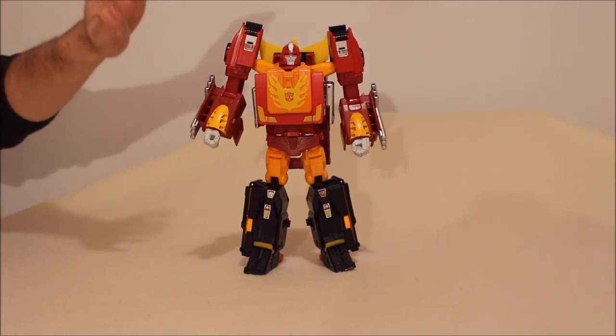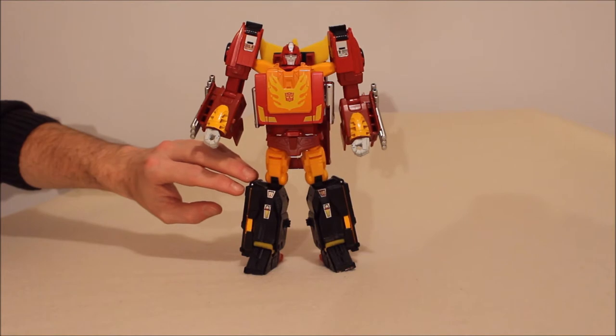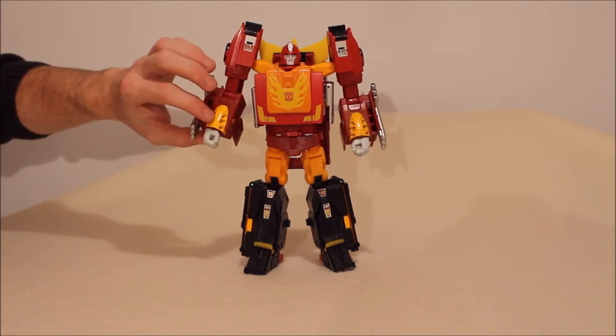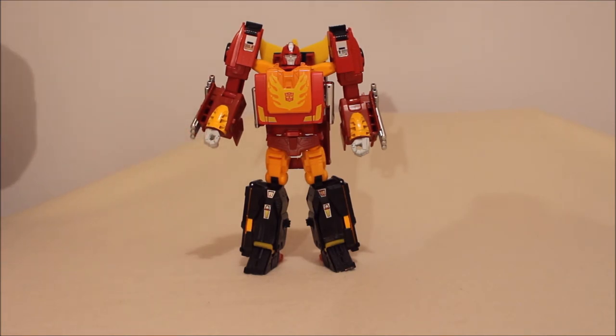In Rodimus Prime mode, I don't feel like his lower legs should be completely black — a gunmetal gray would have been a better choice. We're missing yellow on this section even though we do have the orange, and thankfully we do have his fists the correct color. Hot Rod is mostly accurate. The couple of custom apps I talked about were added to his hands. Overall, I'm giving his paint about a 7.5. There's a mismatch and I had to add some apps.